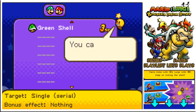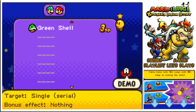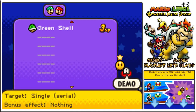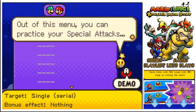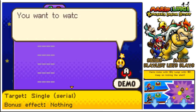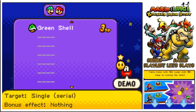We've got ourselves a green shell unlocked. You can now use green shells. Hey, check this out — out of this menu, you can practice your special attacks and watch demos too. Practice and watch all you like. Do you want to watch a quick demo before you try it in battle? I think we know what to do, but let's see what a demo looks like anyway.